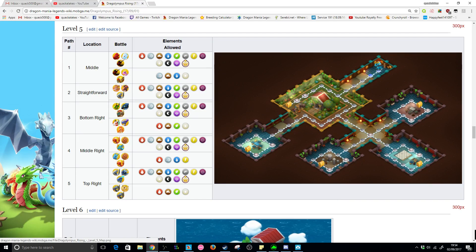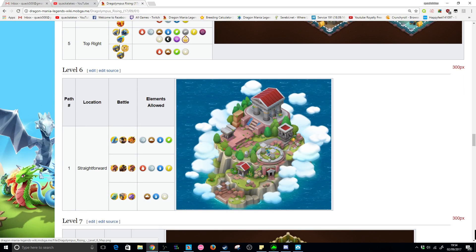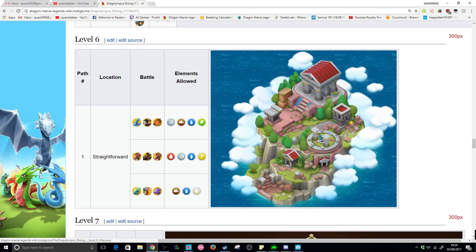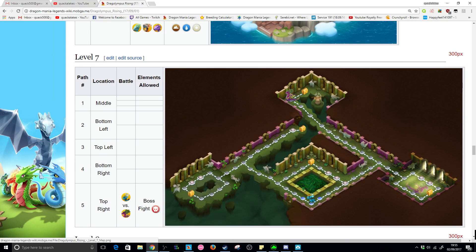Plant is allowed for almost all of the level five fights, so we don't have to worry much. It also shows the dragons you'll be facing — mostly wind, earth, and fire dragons, or basic dragons. A couple of fights in the middle don't have plant but do have light, so Sany can deal with that. Level five looks pretty cool — it's got a little hut in the middle — and we'll unlock the Springtime dragon when we finish it.